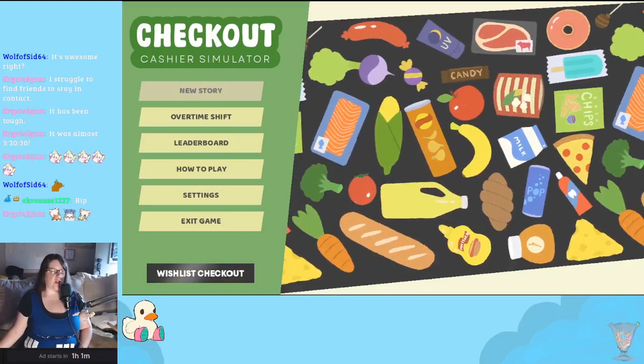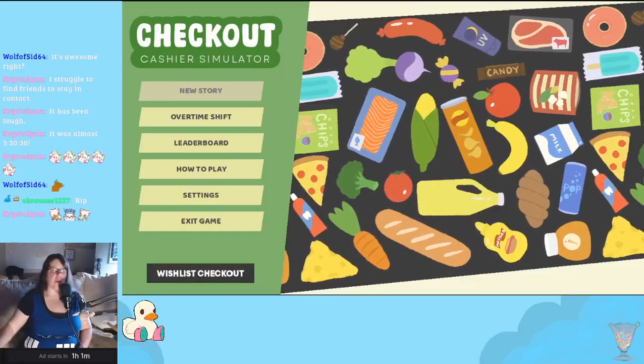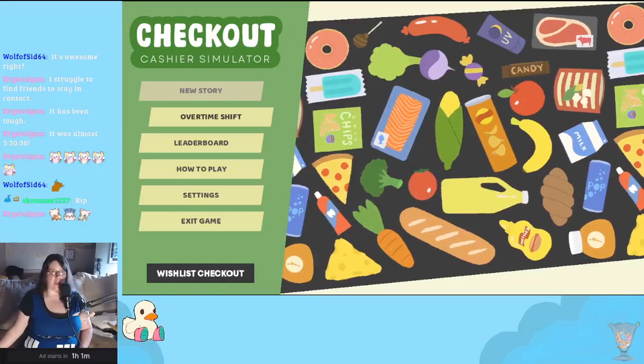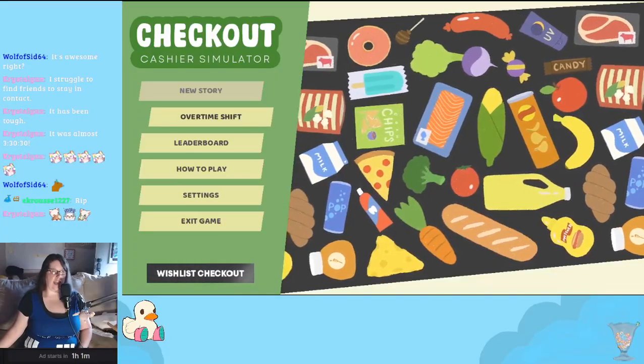It has a story where you're supposed to be able to do your shifts, interact with your co-workers, and make the store better. But right now we can only really experience the checking out module. This is going to be super cute and short so it's easy and quick to check out. But all we've got is overtime shift, which is just checking out.